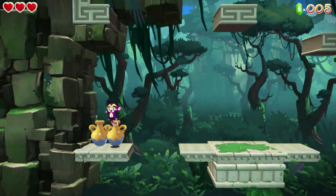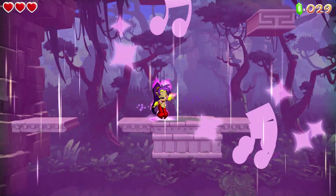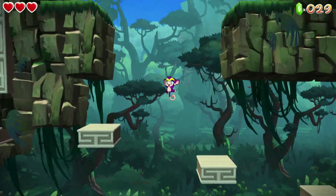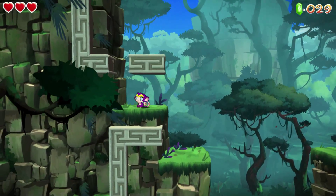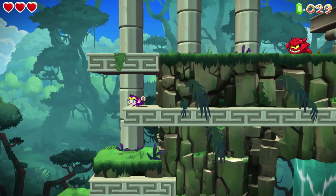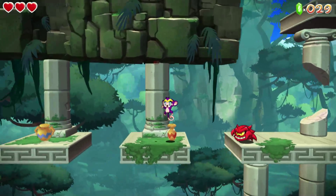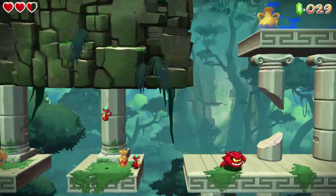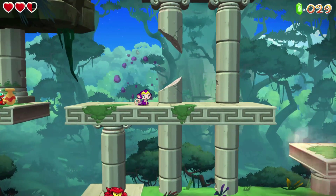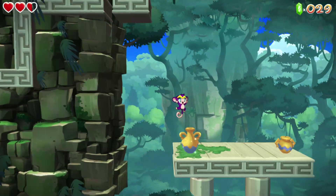Oops, just fell. There we go, we can just get these pots instead. Pots usually contain gems and such. I think it's really cool that they've kept basically all the Shantae animations and such, but really upscaled the quality of the in-game graphics. Also, this monkey is just adorable. And when you duck, it kind of closes its eyes.